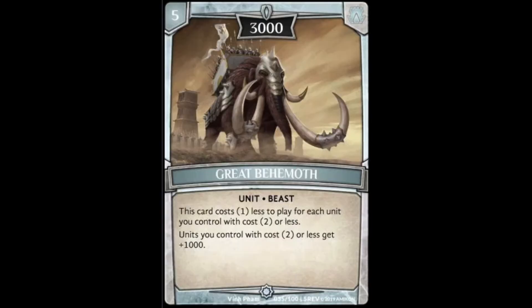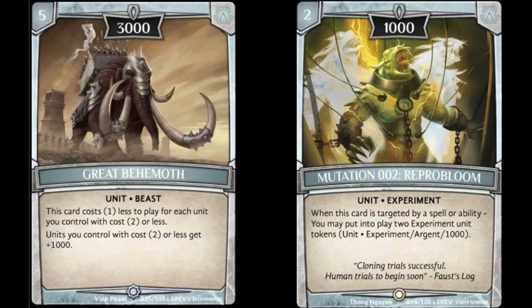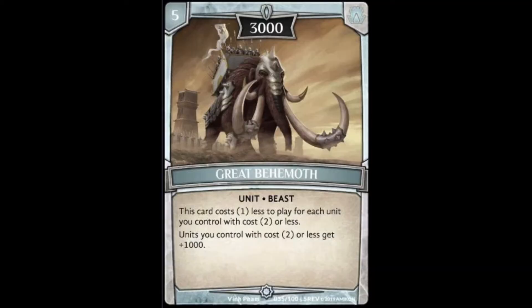Coming in at number 5 is Great Behemoth. When I was making this list, it was nuts to me that Great Behemoth was only the fifth best card in this set — it really speaks to how good this set is. Great Behemoth is great for aggro decks: five cost, 3000 power, but he's going to come out for much less because he reduces his cost for each unit you have in play that costs 2 or less, then gives all of those units plus 1000 power. It pairs nicely with Reperbloom. Something that came up a lot was whenever your knight token from the light tower comes out, Great Behemoth can make that a 3000 power guardian, which is nuts.